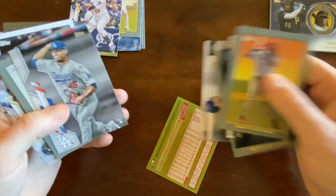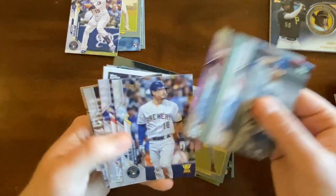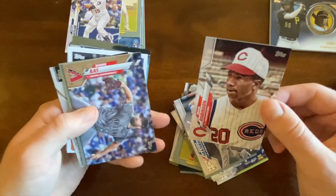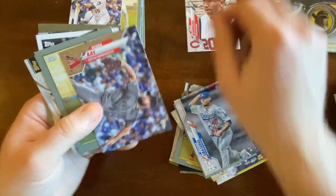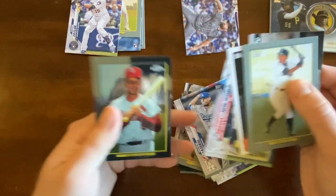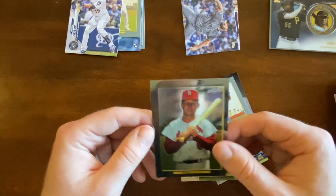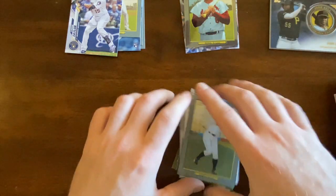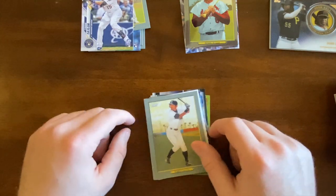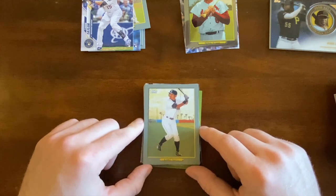Some other decent cards today — a couple of gold cups, the Frank Robinson card is probably the best one of the day, Robbie Ray to 2020, and a Stan Musial Turkey Red Chrome. Setting is kind of off, but well. Thank you guys for joining me today opening this retail box. If you have any feedback or comments, just leave them down below. Thanks for watching.